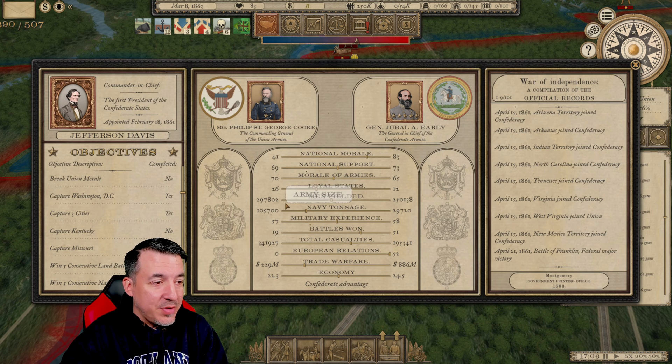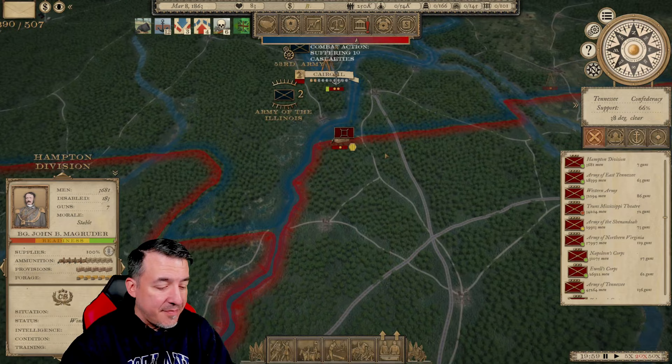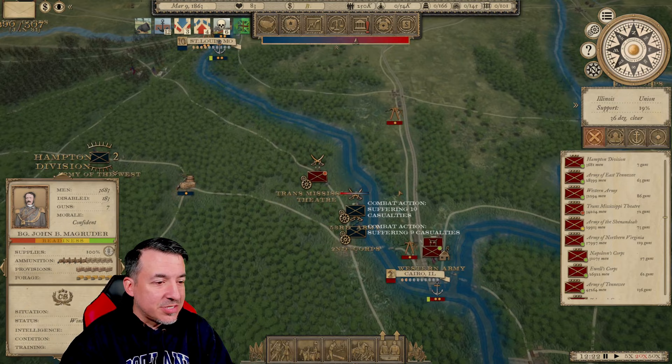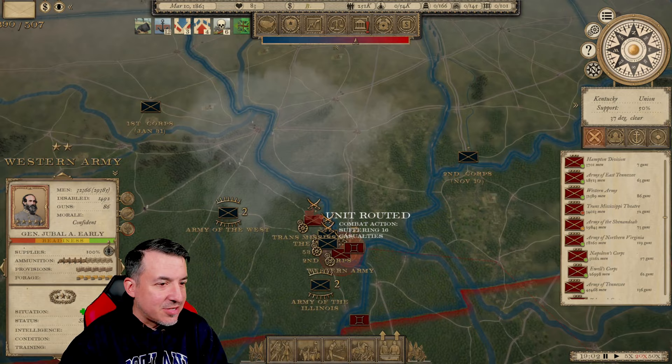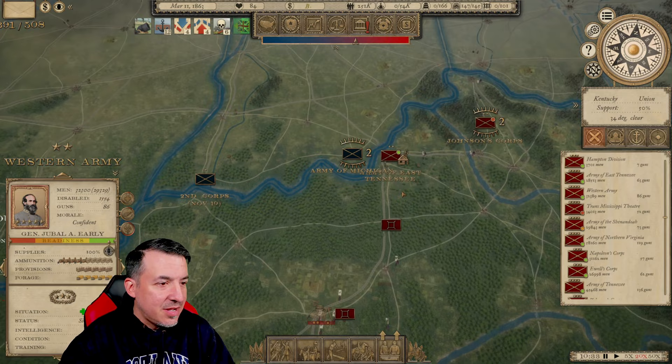He's only got about 300,000 men in the field, which is kind of surprising for this point in the war. But we've got some major stuff probably brewing over here in the West where there are multiple armies. I'm going to send the Western Army out from Cairo. I've had them sitting there for quite a while, but I'm ready to start trying to fight with them in the field. We'll see what happens. We're trying to drive the enemy from Kentucky once and for all.